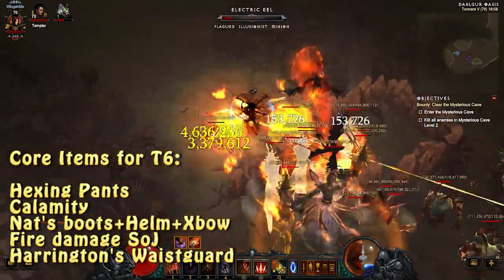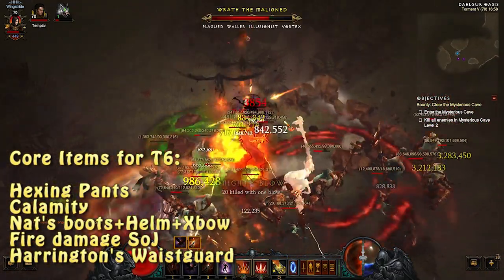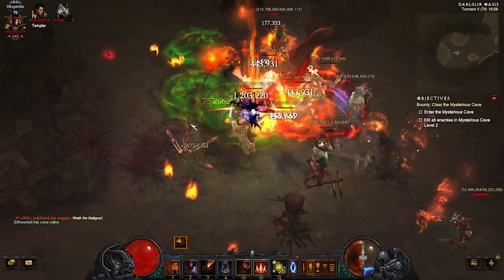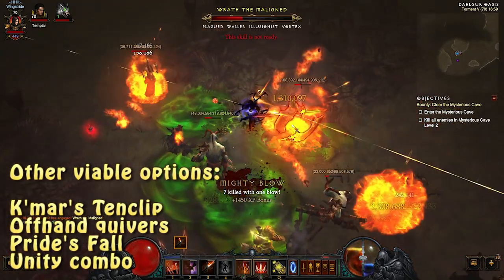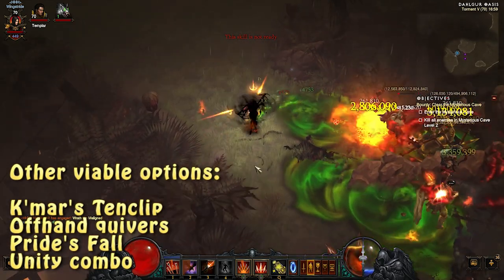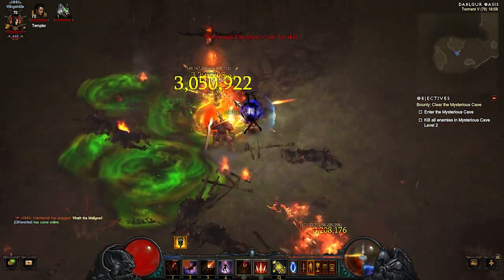For instance, on low torments a Khmerz 10 clip is great, but on higher torments you are better off using a Calamity. In terms of paragon points, focus on getting max resource, attack speed, critical hit chance, critical hit damage, armor, all resistance, and area damage to maximize your hunting potential. All the detailed information about the gear can be obtained from the video and from following the links in the description below.